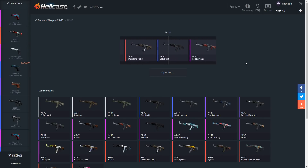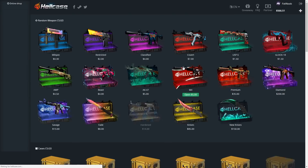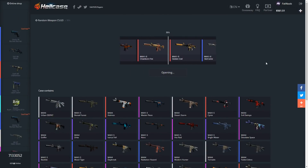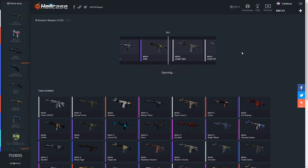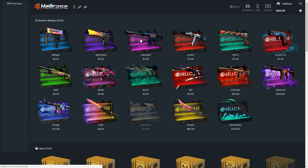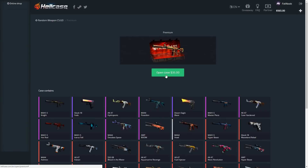Let's open up an AK and then an M4 case. Someone in the comments said to do a $1,000 premium case opening, so I'll try to make that happen. The AK case is a $5 case and we got 11 cents — absolutely terrible. Let's do an M4 case. We're gonna get a red, but it's battle-scarred so we won't make much money — we're going to be about negative $2.